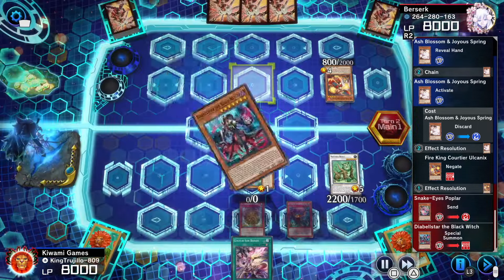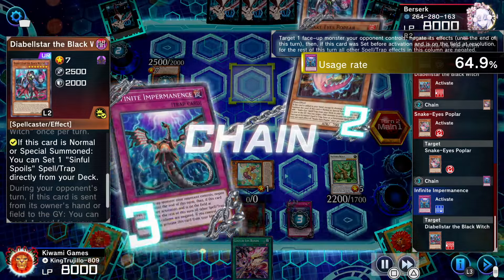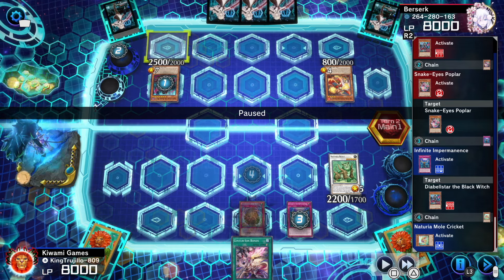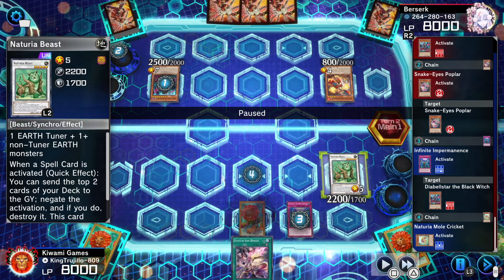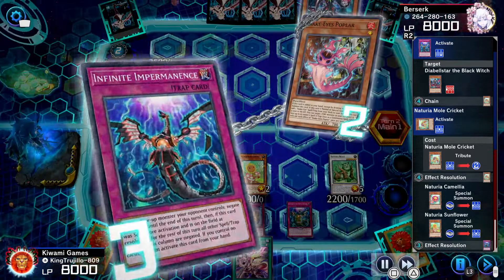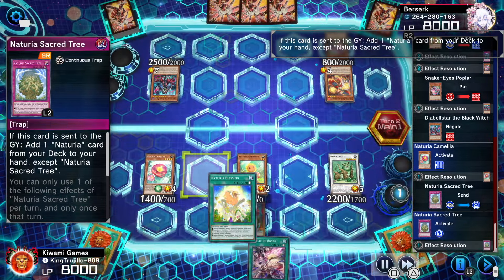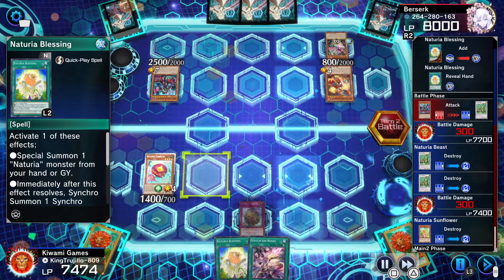He discards Poplar to especially summon Diabell Star. Diabell Star surges and Poplar puts itself onto the back row. I decide to negate Diabell Star because I figure he doesn't have the Original Sinful Spoils — I want to prevent him from getting resources. Now because Diabell Star has 2500 attack, he has the highest attacking monster, so with the Mole Cricket I can special summon two Nitoria monsters from my deck — Camellia and Sunflower.